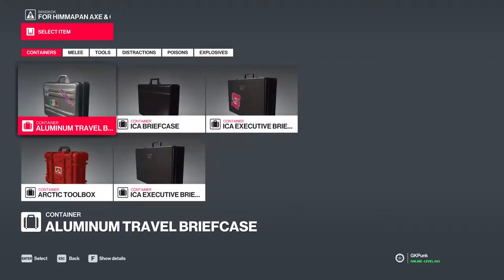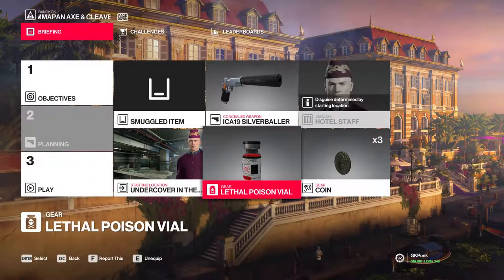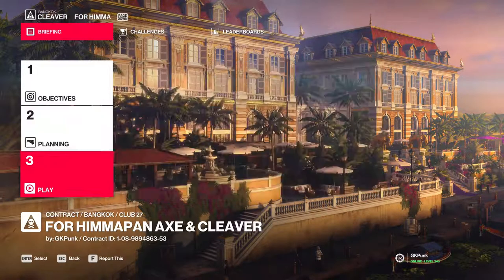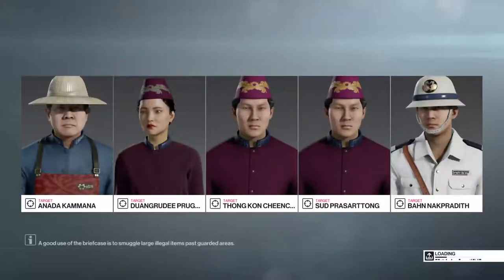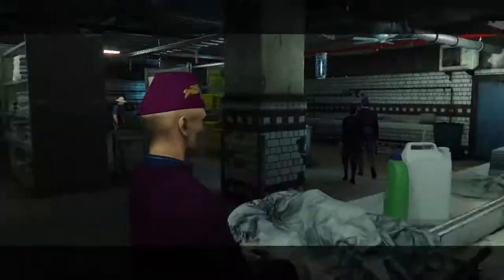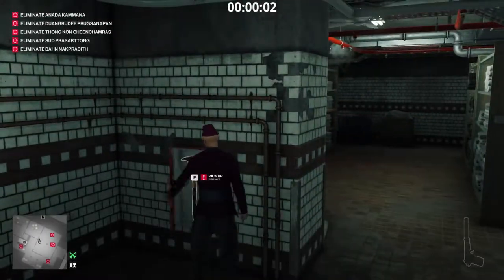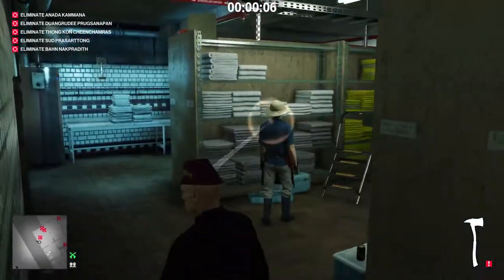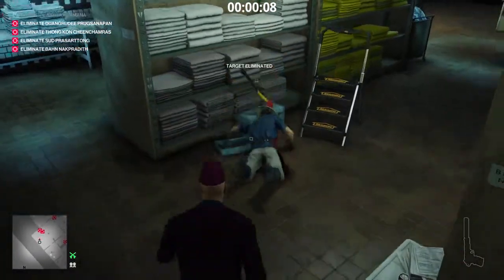For the setup, we don't really need anything because both the cleaver and the axe are in the map and you can't bring them in, so the only setup is where you start. The axe is right over at the linen room, so I'm going to start off by doing the axe challenge first.